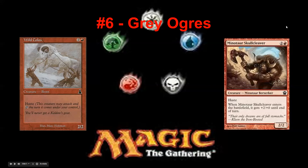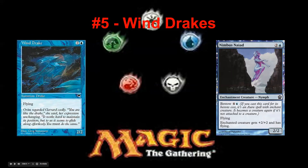Let's go on to number five: the Windrakes. Wind Drake is one of my favorite limited cards. It's a 2/2 flyer for three — it doesn't ask anything of you. It fits down, it trades, it does everything you want it to do. Pretty high pick — third or fourth pick, you're happy to get it there. Compare it to Nimbus Nyad: it's the same creature but this one has Bestow as well.